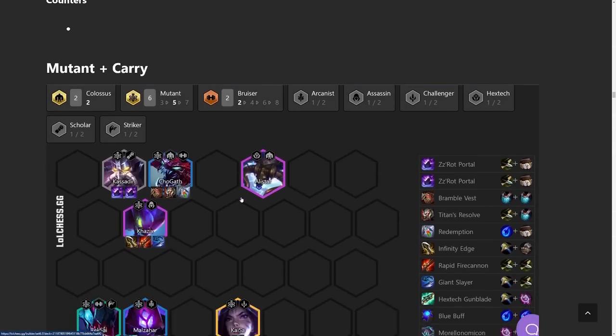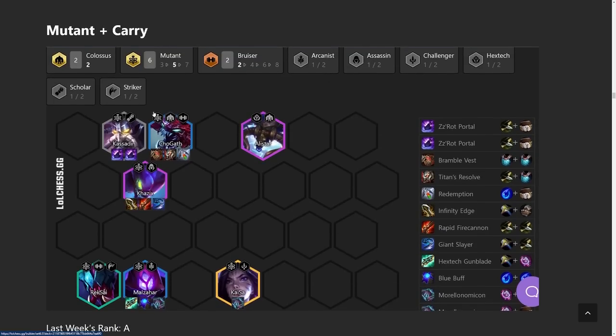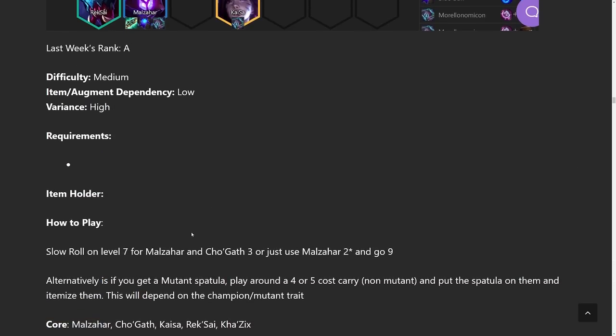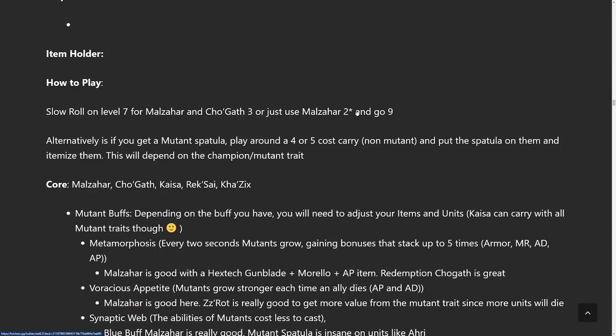Moving to mutant carries — the ZZRot stuff is still doing pretty decently. I've seen a lot of Cho'Gath carries and Colossus carries; people going three Colossus with Cho'Gath carry has actually been pretty strong, so definitely try that out. With Mutants the whole game is kind of your oyster because there are so many different things to try depending on what mutant buff you have. Right now the most fun version is the Colossus build where you go three Colossus with Cho'Gath and fit in three Mutants to complement him.